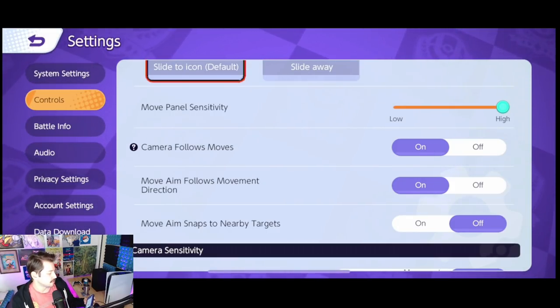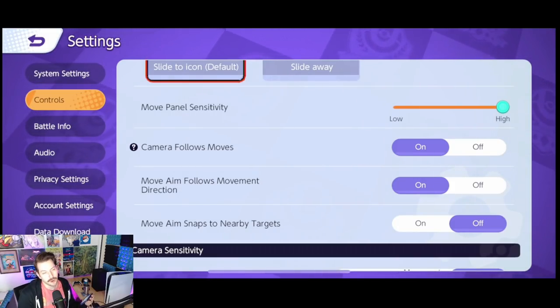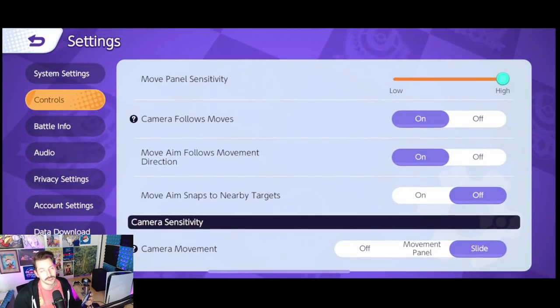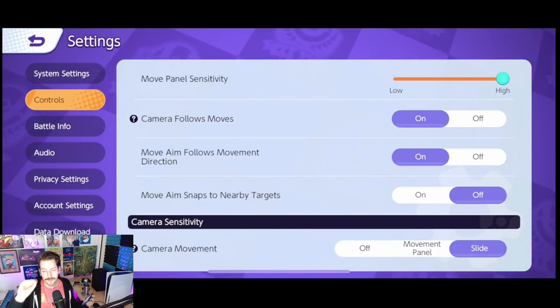Move aim follows movement direction — this one is pretty good. I have it on because if you're doing some sort of dash, you'll dash in the direction you're going rather than dashing towards the enemy you're possibly trying to get away from. And then I have move aim snaps to nearby targets off — the thought process is similar. I might be using a move to get away and I don't want it targeted at an enemy I'm possibly running from.